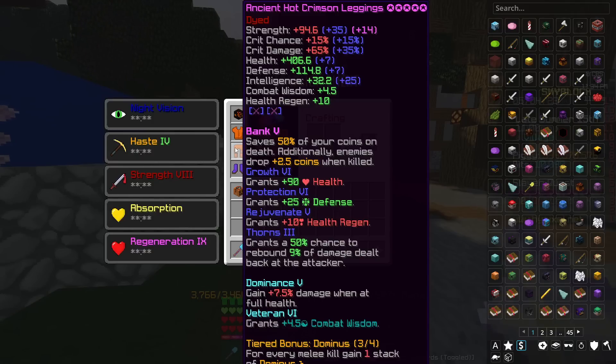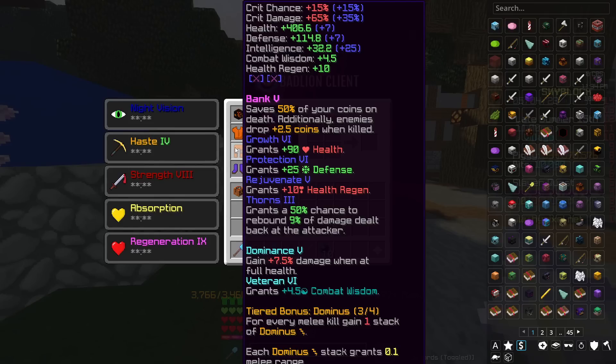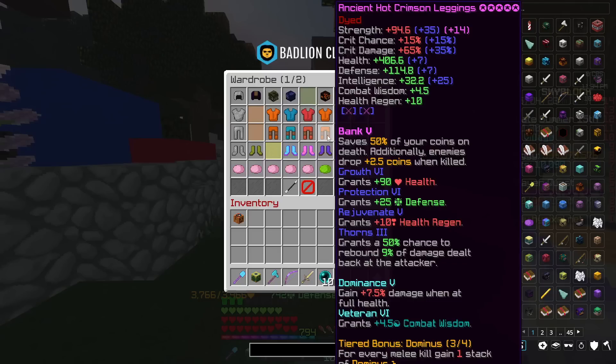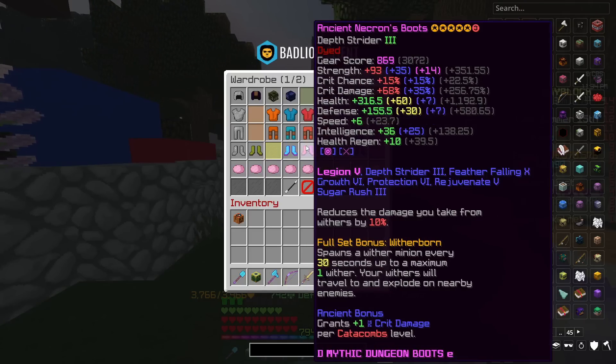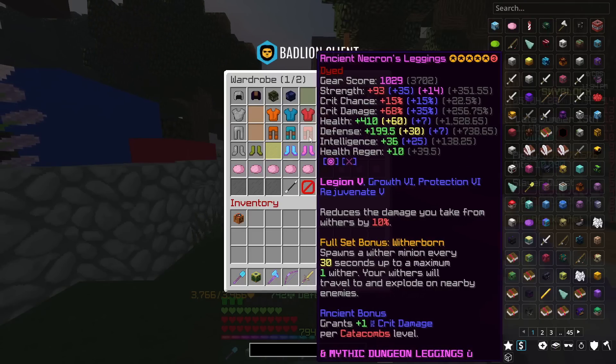Now the massive benefit to having crimson is the attributes you can put on it. For instance I have Dominance, which basically gives me more damage when I'm at full health, and Veteran, which gives me more combat wisdom — meaning each time I kill a mob I get more combat XP. The Dominance is going to help towards damage. And at the moment you're not able to put attributes on pieces of armour like necron — that may happen in the future but at the moment you can't.